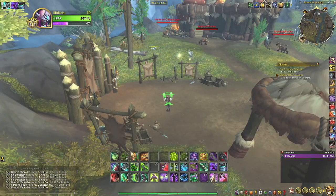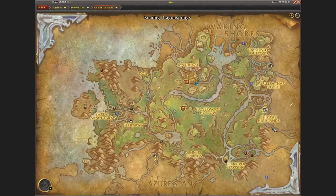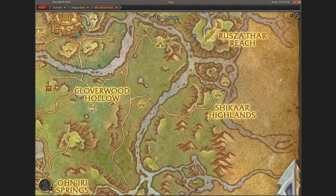Hi and welcome! Today we show you where to find a windblast hide in the Onaran Plains for Leatherworking knowledge. It's located right here in the Onaran Plains, right above the Shikar Highlands.